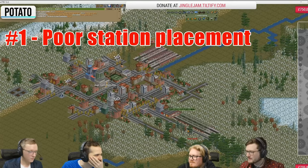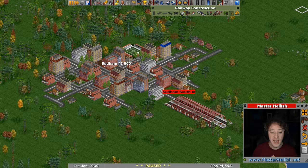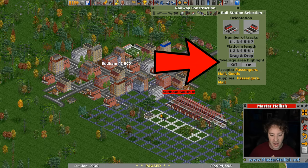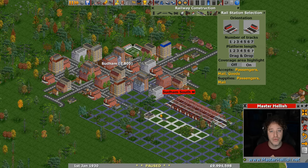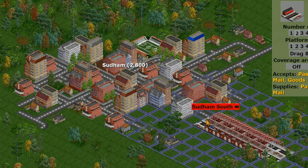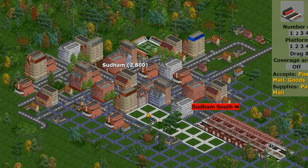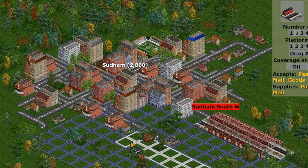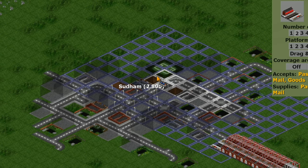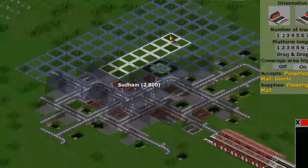First up is poor station placement. You can see in this still that Duncan and Potato are both putting train stations around a city. Here we've got a comparable city and this is roughly where one of the stations was placed. If you go to station construction, there's an option called coverage area highlight. The highlight of where the station will be placed is in white, and the coverage area — capturing passengers and mail — is in a bluish-purple colour. You can see we're not actually capturing that many houses and buildings within the city. You want to get as many as possible. There is an option to nuzzle that station nice and close to the centre of the town, getting a lot more buildings in the area.